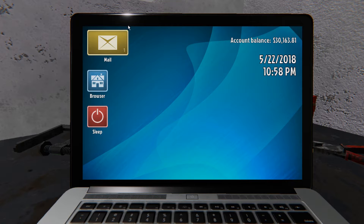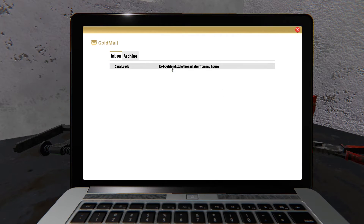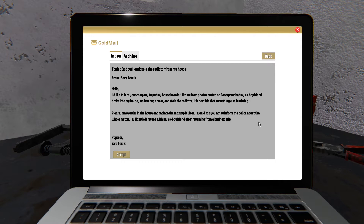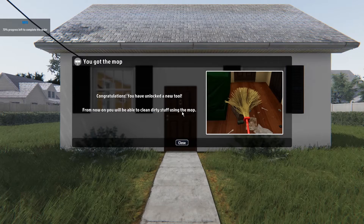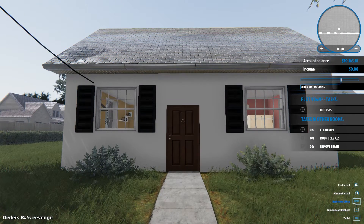Doing these jobs will help you guys see what the game is about and how it introduces you slowly into how to fix things, paint things, plaster things, add tiles and all that sort of thing. So Sarah Lewis would like us to replace the radiator that her ex-boyfriend stole from her house. She says her ex-boyfriend broke into her house, made a huge mess and stole the radiator. Please make order in the house and replace the missing devices. So we now have a mop and I can go clean the house and fix the radiator.